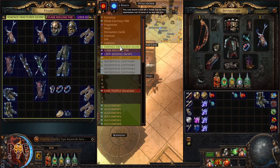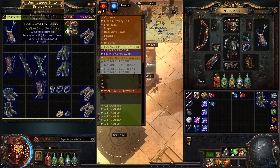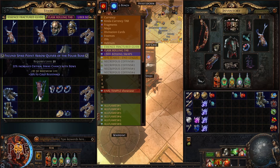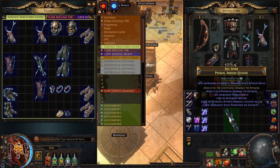Let's craft a helmet — same thing, evasion rating base. Let's also try a different quiver. Say you're new and don't have money for a bow fires and additional arrow fractured base — no problem. Take another tier one fractured modifier, like lightning damage to attacks, which is a prefix.